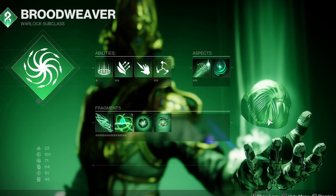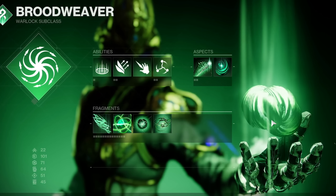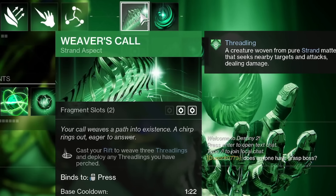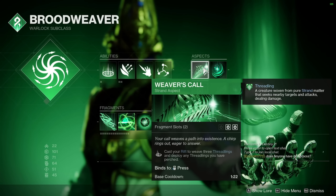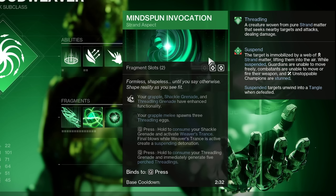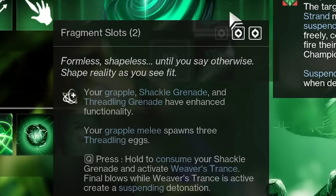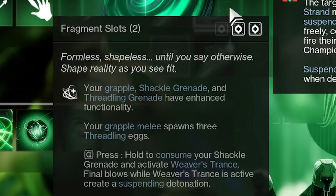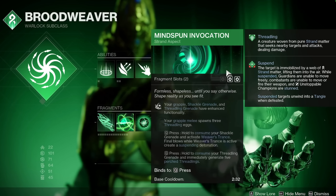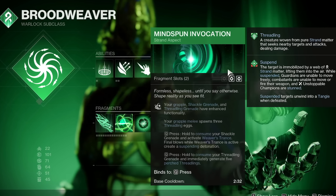And then — this is the key part — you need the Warlock exotic, so of course that's the important part. You go Shackle Grenade with Mindspun Invocation. Your grapple, shackle, and threading grenades have enhanced functionality. Because if we hold our shackle grenade, we activate Weaver's Trance.